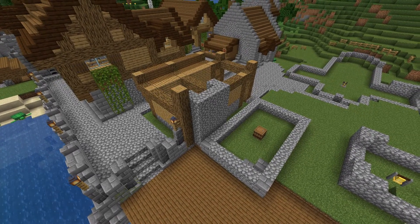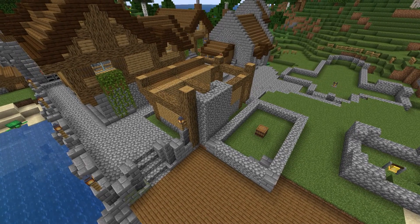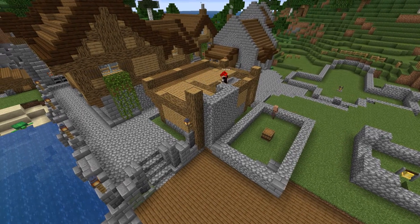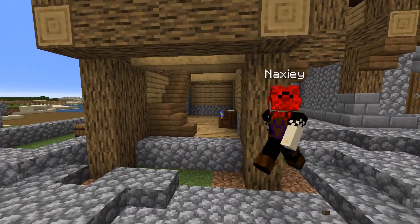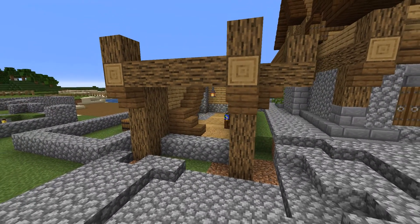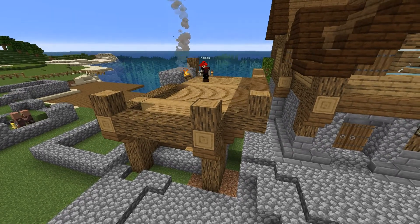As with most of the buildings, I place blocks and then I'm thinking, am I really that happy with it? So quite a few things took a couple of different versions just to get to the stage where I was happy with it, particularly at the front. I wanted to make it look like the lower floor was set back a bit.